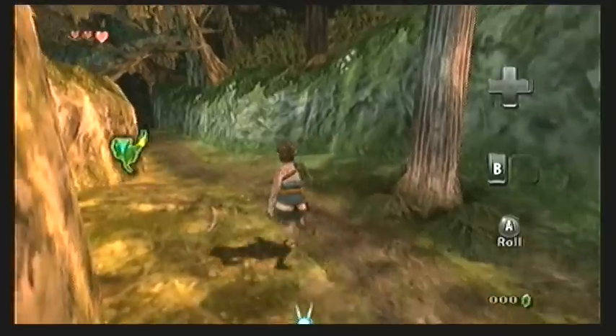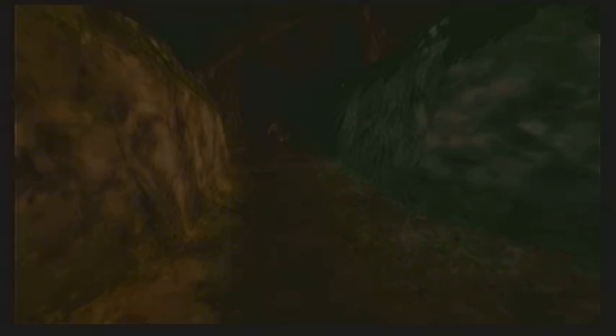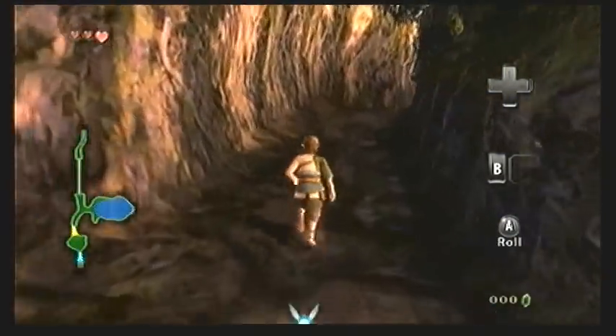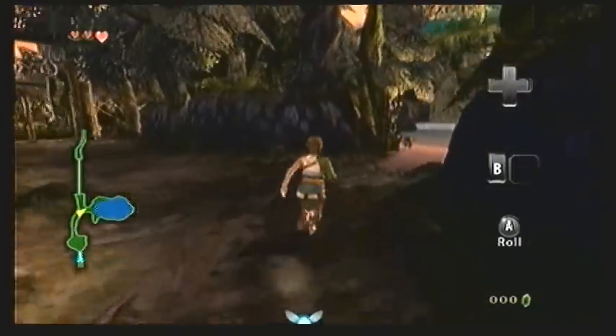Head off to the left and you can enter these woods here where the girl disappeared to. At the bottom of the screen you will see there is a fairy — this is the pointer, which is found only in the Wii version of the game. You can disable it if you like by pressing the plus symbol on your controller and going to the options to disable the pointer. Most of the time it's kind of pointless, and I will be keeping it.